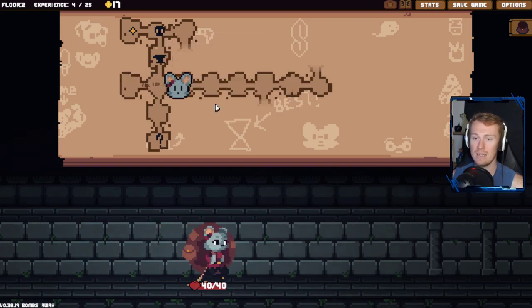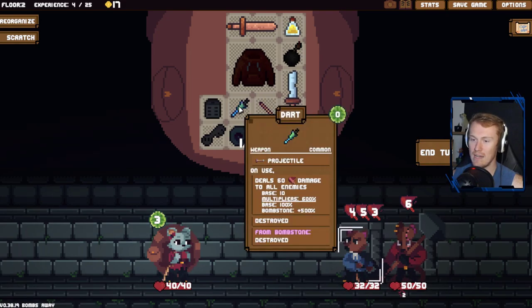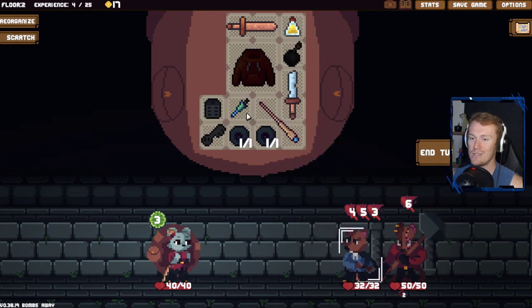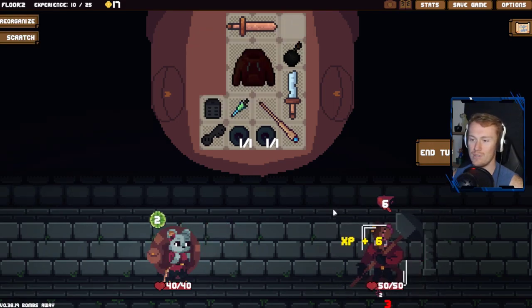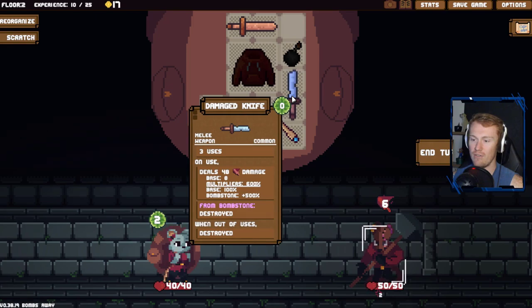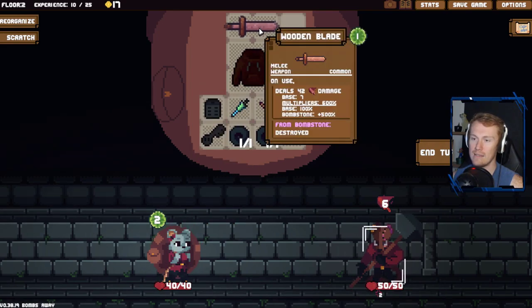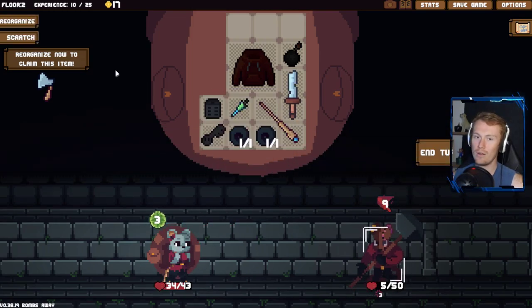This looks like a dead end whereas this unlocks a few things for us, so I think we go this way. We actually do want to take a little bit of damage. This is considered a weapon too - 60 damage to all opponents, very efficient use. I still want to take a little bit of damage. 48, 42, this is 30, 30 and a scratch takes you out. We'll go scratch and allow ourselves to take six damage - 30 damage isn't enough, 48 damage gets us there.